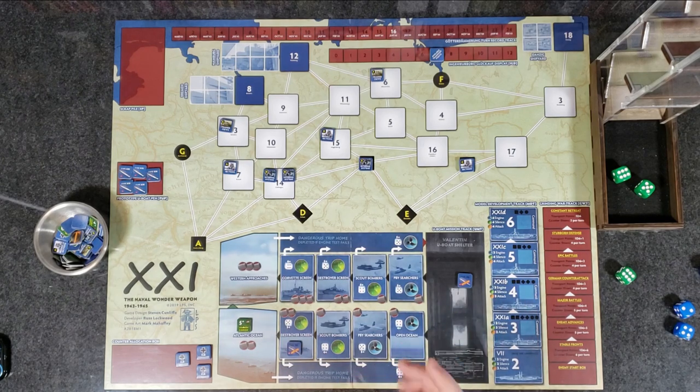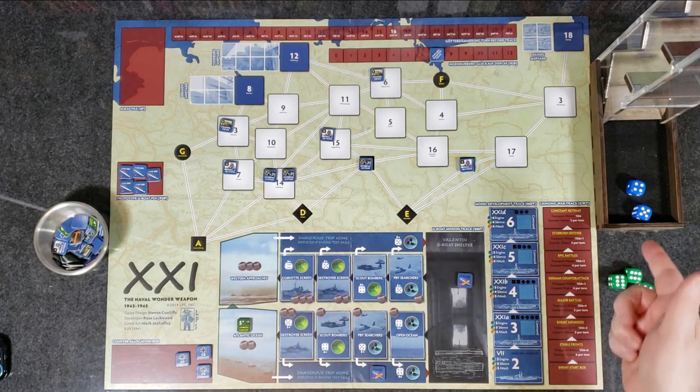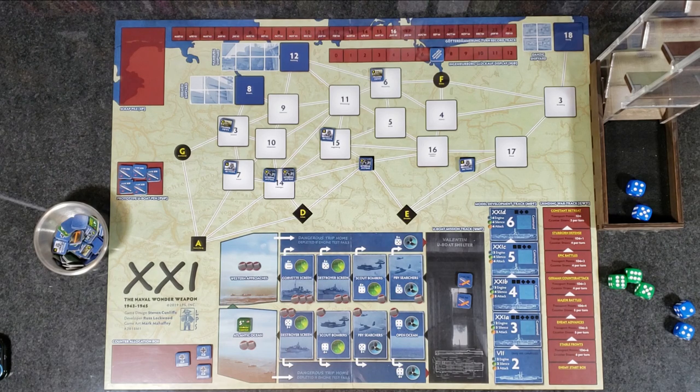The nice rule is that regardless of the number of depth charges that hit, you only take one hit per test — so you can't get blown out of the water by two unlucky rolls at once. We decide to retreat — dangerous trip home, engine check four plus, we roll a five and four, so we successfully return. If we had made it all the way to the end, we would roll our attack of two dice against the convoy's five-plus number to potentially sink it.